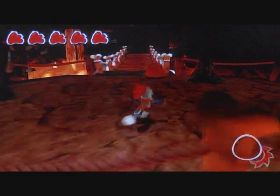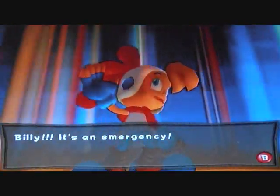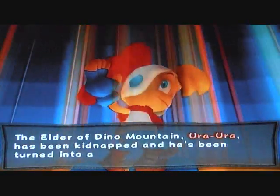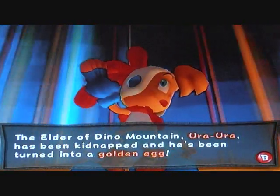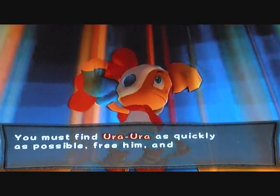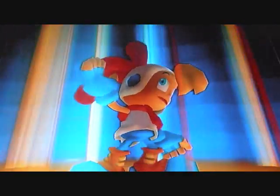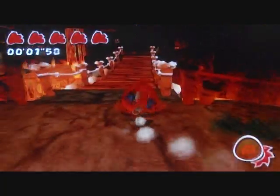Let's go! No game is complete without a fireplace. Billy, it's an emergency. The elder of Dino Mountain, Ura Ura, has been kidnapped and turned into a golden egg. You must find Ura Ura as quickly as possible, free him, and have him call the morning to Dino Mountain. Same as usual.